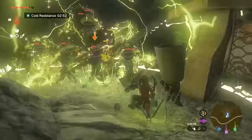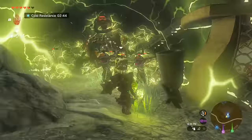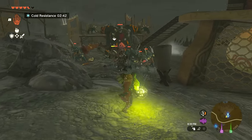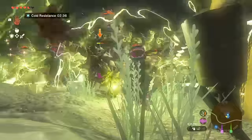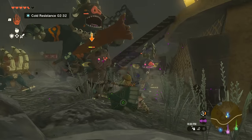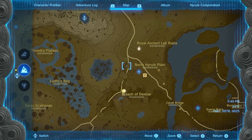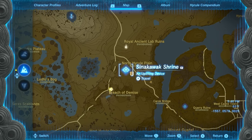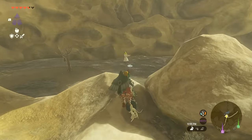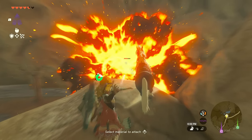Moving on to number 4, it's time to talk about weapons. One super early weapon you can get is the Topaz Rod. It's easily available from an early electric Wizard Robe enemy and comes with a unique power that launches orbs of electricity with each attack. You can find one in the canyon right next to the Serene Stables on this side of the map.